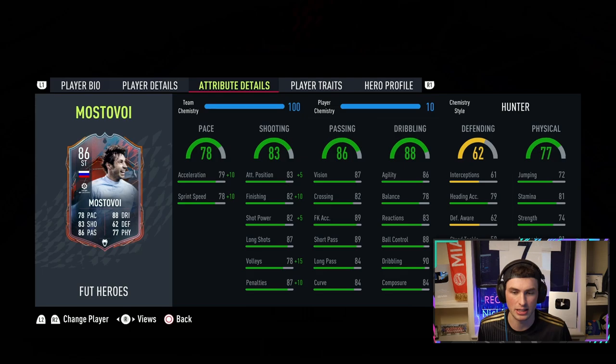Passing is a really nice thing — the fact that he's got 89 short passing on the five-star weak foot, I really like that. 86 agility, 78 balance, 83 reactions, 88 ball control, 90 dribbling, and 84 composure. The guy also has 74 strength with 81 stamina, so he's one of the most well-rounded cards in the game.